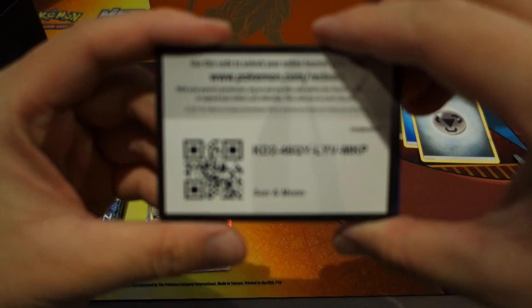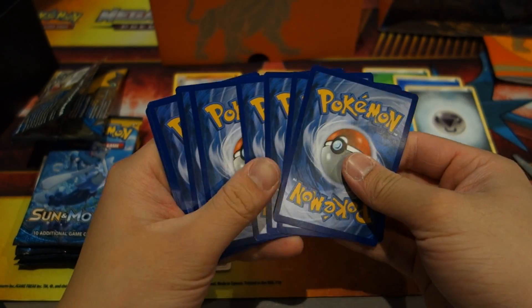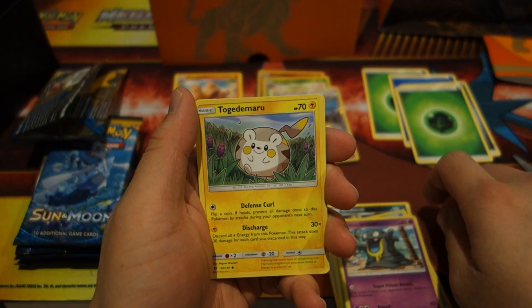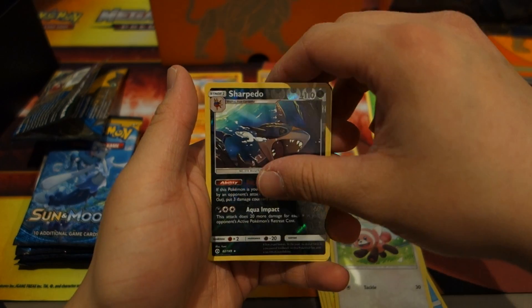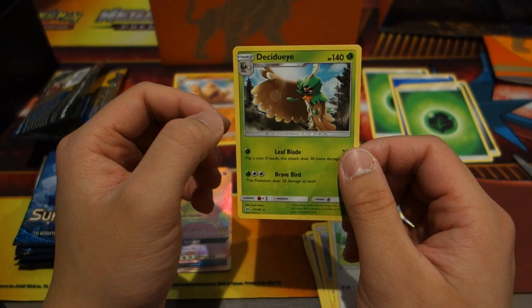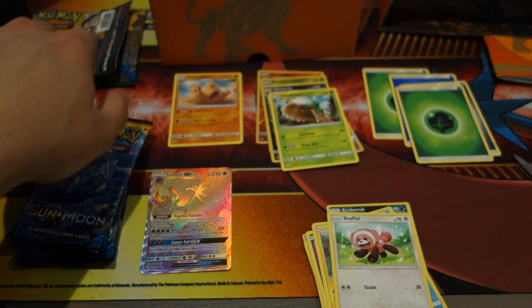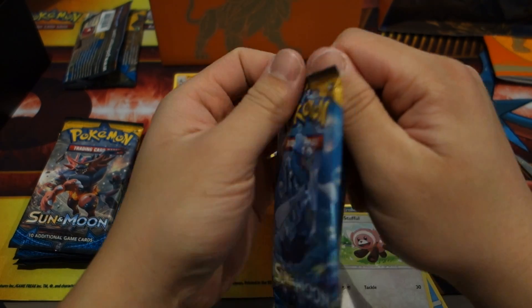Pack four: Leaf Energy, Frock, Caliper, EXP Share, Cosmog, Fomantis, Alolan Grimer, Togedemaru, Stufful. We got hollow Sharpedo — really nice looking card. And we get a Decidueye! This is definitely one of my favorite starters in Sun and Moon. I really think it reminds me of Green Arrow — really cool looking Pokemon right there. These packs are a bit hard to open.